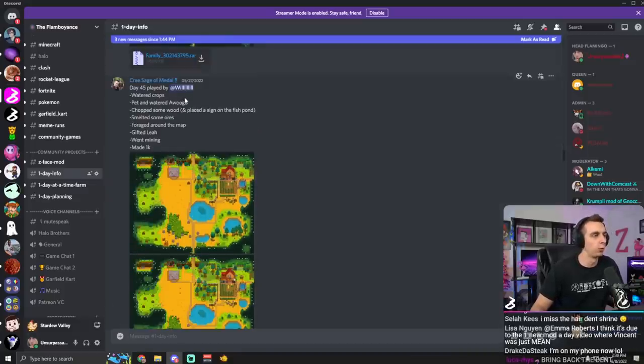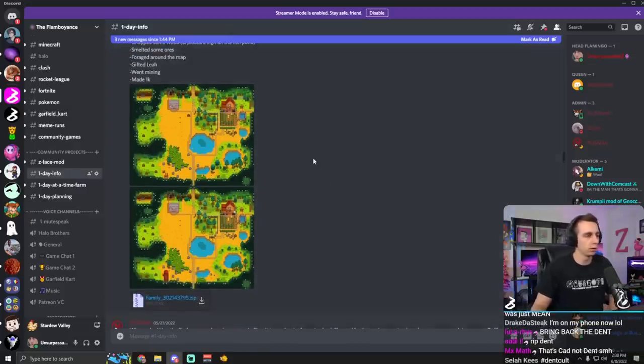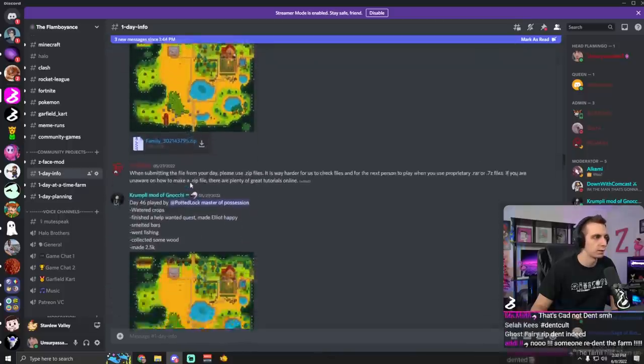Day 45, played by Will - watered crops, petted and watered Wooga, chopped some wood and placed a sign on the fish pond. Very helpful. Smelted some ores, foraged around the map, gifted Leah, went mining, made 1k. Good work, Will. And it looks like the silo finished that quickly - wow, silo is done. Day 46 - watered crops, finished a help wanted quest to make Elliot happy, smelted some bars, went fishing, collected some wood, and made 2,500. Just the slow, steady progress. Very helpful. Thank you, potted lock.